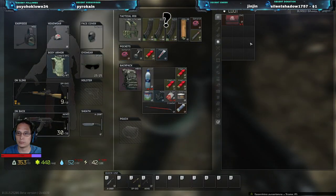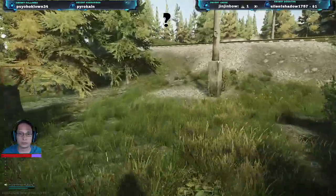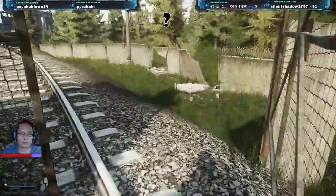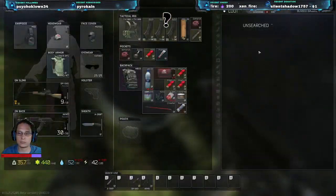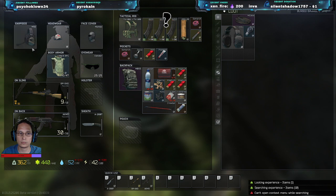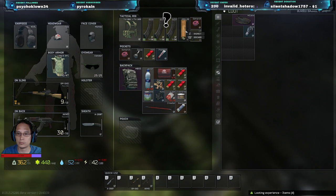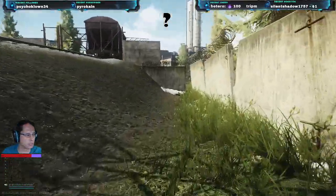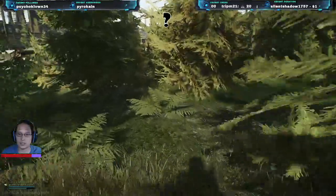So like the ugly ass blue shit — I want to put that in my stash. The AK-74N I just got, or the one I got in my stash — which one's better? It's kind of just your preference. How's it going? Ni hao.